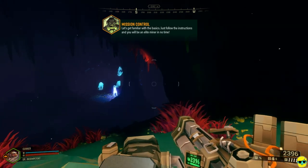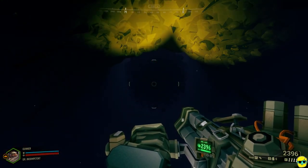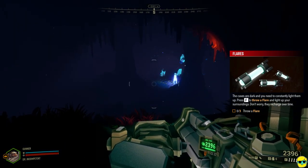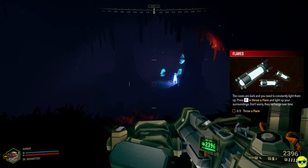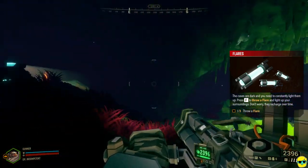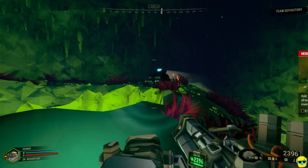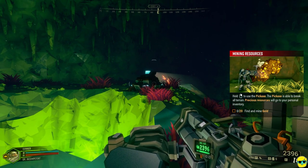My drill is leaving — I was kind of hoping that would stay. These caves are dark and you need light. Good thing I brought my flares. Press F to throw a flare and light up your surroundings — they recharge over time. Ooh, this is cool! And I have a little car — what is this thing? Gold mine! Now we're talking!